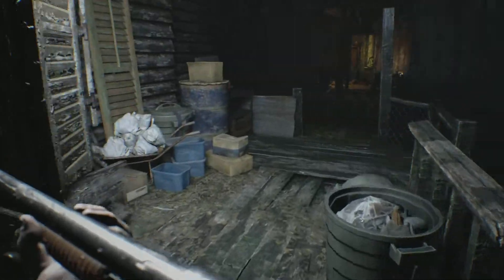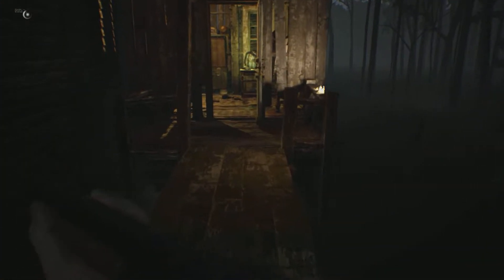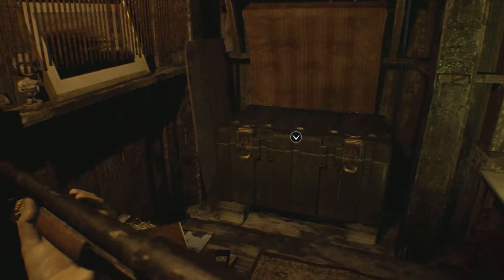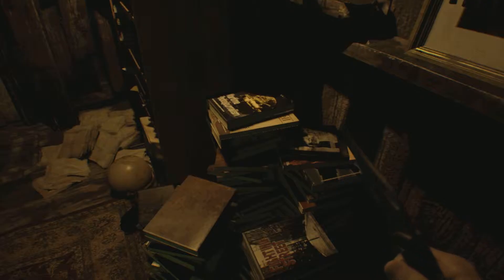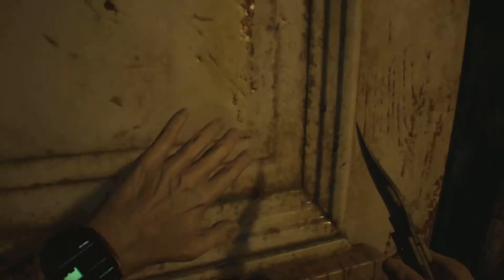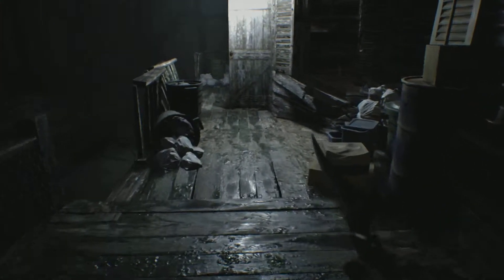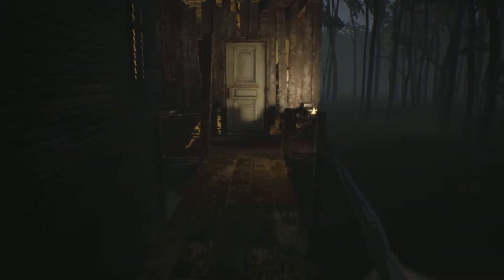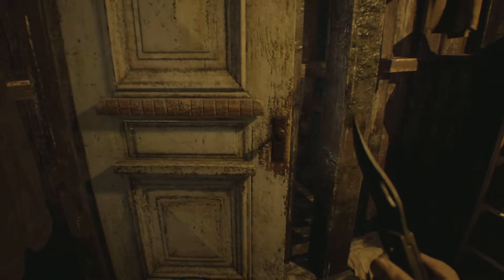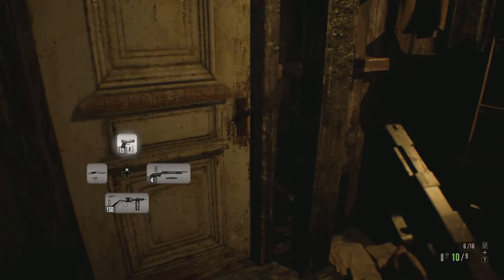There's something in the dumpster but I can't grab it yet with no space. I need to manage inventory — reload, create an open slot. Got enhanced handgun ammo and regular handgun ammo. I can take the chem fluid because I can combine it to make another health item, opening another space. We grab the boina grip and combine the parts — we've got a flamethrower! That's sweet. Now I don't have enough space again, of course.